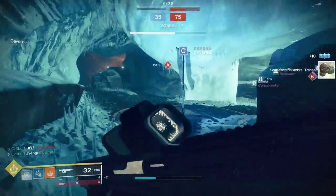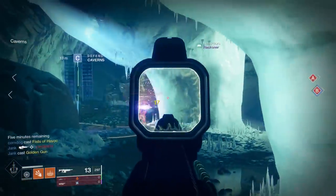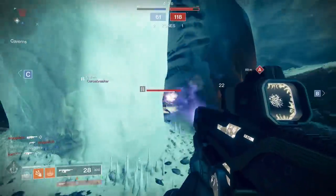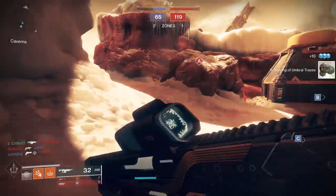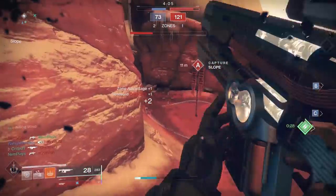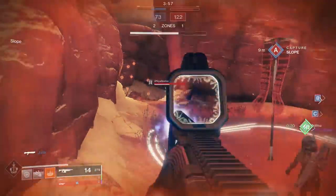For the final perk column, we have a chance for any two of the following: Sympathetic Arsenal, Surrounded, Swashbuckler, Unrelenting, Zen Moment, Eye of the Storm, and Rampage. I'll skip ahead to the new hotness, which is Unrelenting. This perk's description reads that rapidly defeating targets triggers health regeneration — Guardians and powerful combatants count as more than one kill. It's a lesser version of the Suros Legacy perk, restoring your health after kills. In PvP it can trigger off just one kill, and in PvE after just two kills. Unrelenting will truly shine if you learn to take cover, letting it work as you recover between gunfights. I consider it to be a top tier perk.